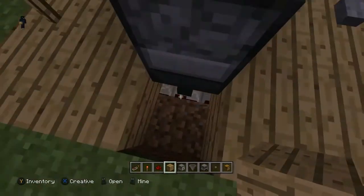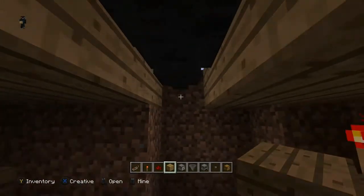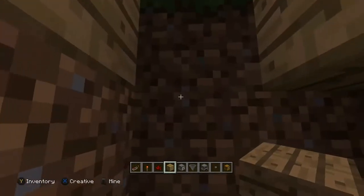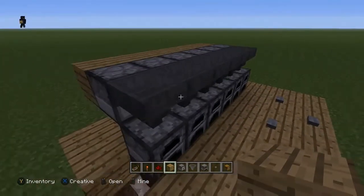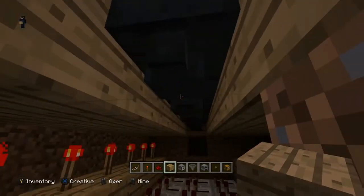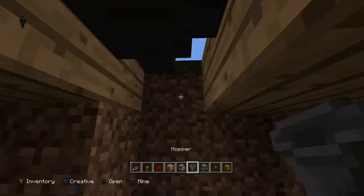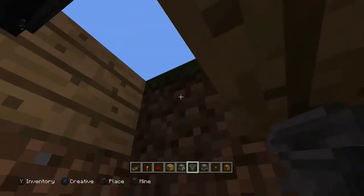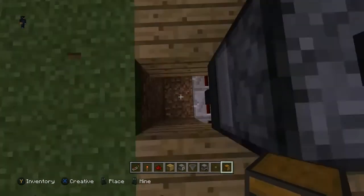What you need to do is put hoppers at the bottom. Look at the wall, place them, and make sure you're crouching. Then place a chest here as well - I placed a double chest. It's basically a collection system: the furnace drops the item into the hopper, and then it takes it into the chest. Make sure you place the hoppers the right way - if you don't you'll be stuck. And make sure there's no redstone near the chest, otherwise you'll be in trouble.